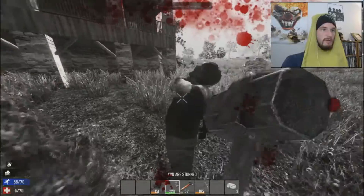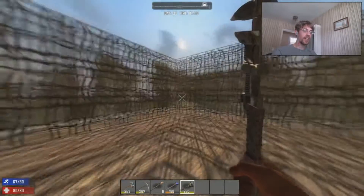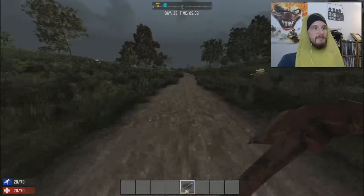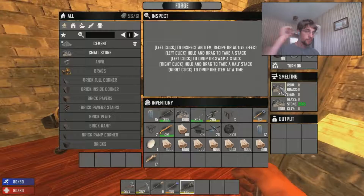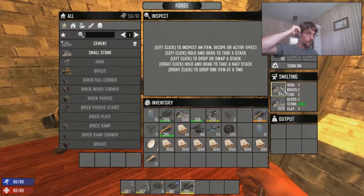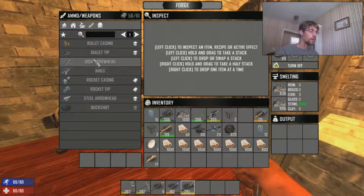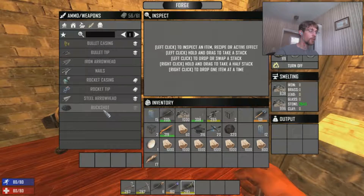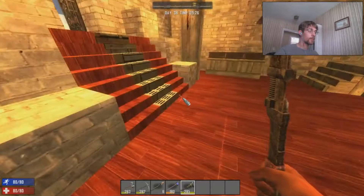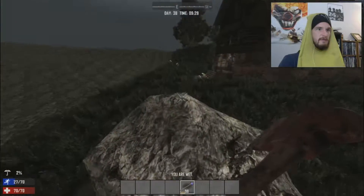That's fucking dumb. How can you hit me there and I can't hit you? We're going to have plenty of arrows, hopefully. I made some steel... we've got to make explosive arrows. What do we need to make the explosive ones? I don't even know. I don't even think I have the book. Maybe it's a skill? We've made it before. Not in this one.